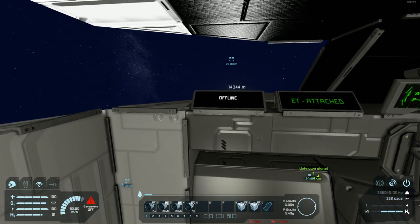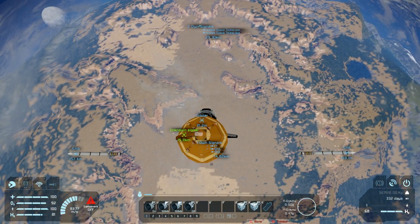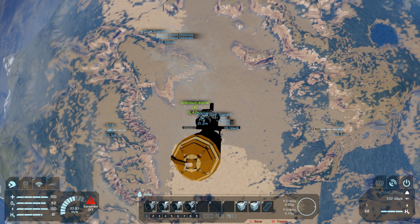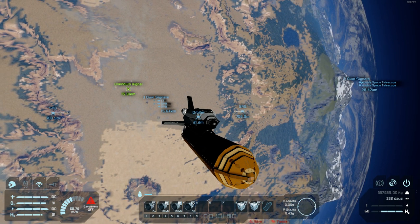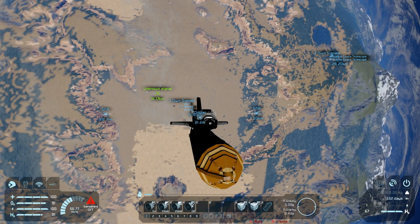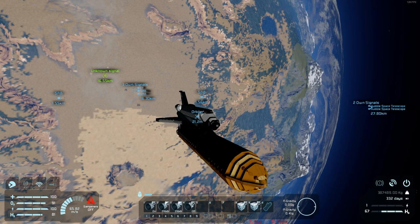And there they go, in all their splendor. The SRBs have inbuilt gyros that tilt them outwards and some boosters to help them get away from the shuttle so they don't clip the wings. It should separate nice and clean. Additionally, the SRBs have parachutes, so they are fully reusable — like the real things. Just a little bit of refurbishment needed.